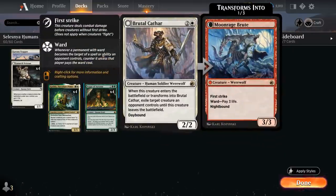We also have two copies of Brutal Cathar as a nice creature removal spell — a 2/2 that when it enters the battlefield can exile target creature an opponent controls until this creature leaves the battlefield. That's the Day Bound side. It then transforms into Moon Rage Brute on the Night Bound side, a 3/3 Werewolf with First Strike and Ward requiring the opponent to pay 3 life, although for the most part we're happy to keep it daytime.